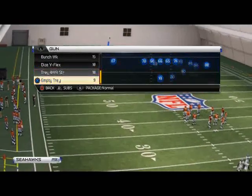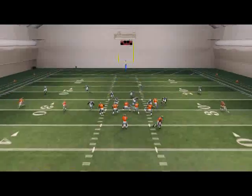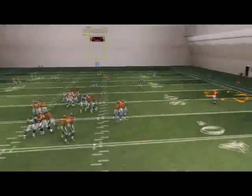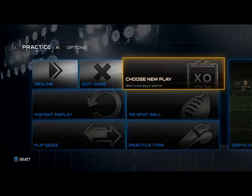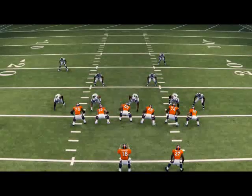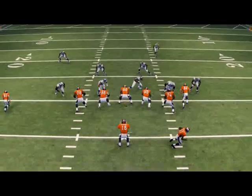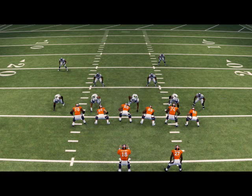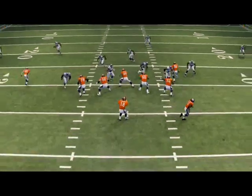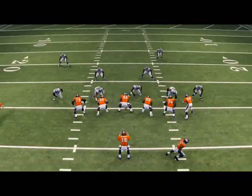Let's showcase this blitz. First, we'll look at it stock. This is what you always want to do when you're labbing up a blitz — run it a couple of times standard and see what happens in instant replay. As we see in instant replay, the defensive tackle on the left side does not occupy that guard like we want him to. His slant is a little too significant, so we need to adjust the slants of the linemen so the tackle will occupy that guard.